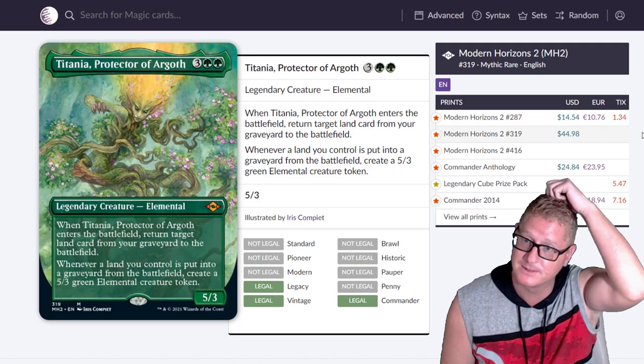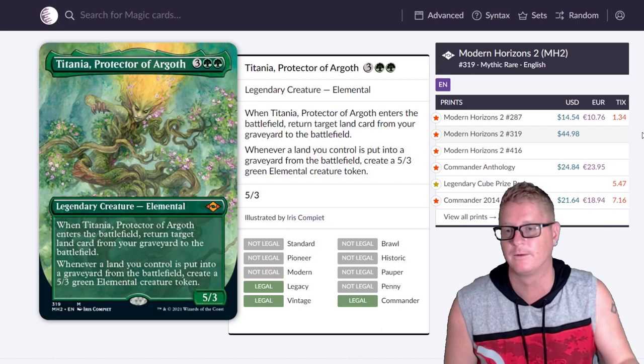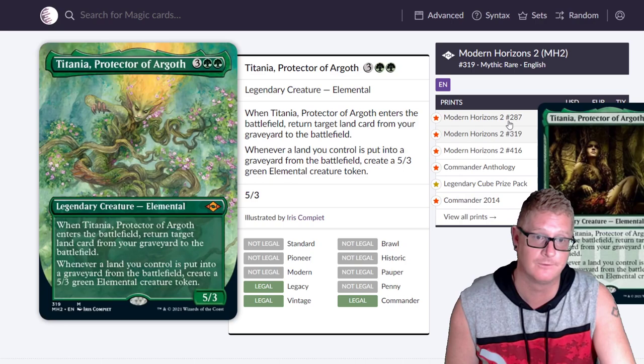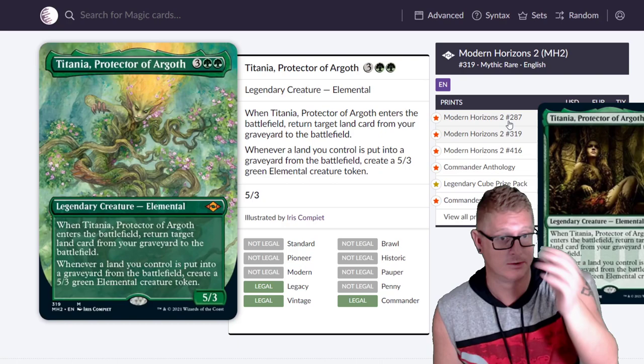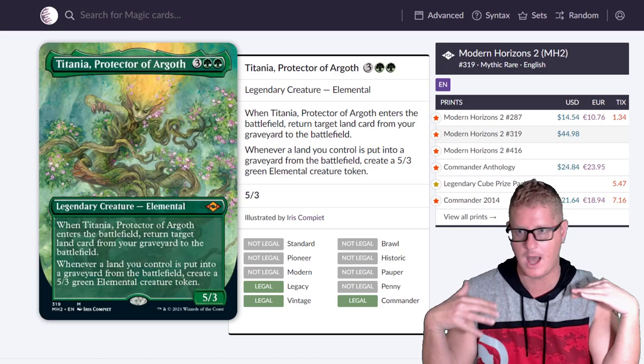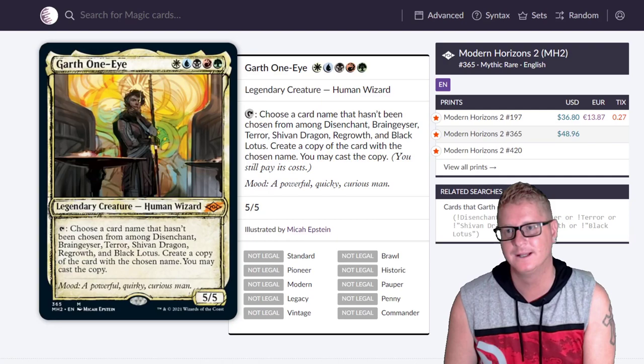Titania, Protector of Argoth — what a beast. When she enters the battlefield, return target land card from your graveyard to the battlefield. And whenever a land you control is put into a graveyard from the battlefield, create a 5/3 green elemental creature token. Protect this thing and you'll just win. The regular version is only $14, but this version — the art is just magnetizing — at $44.98.